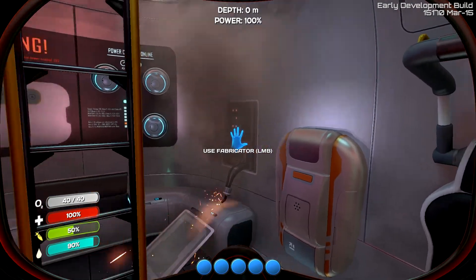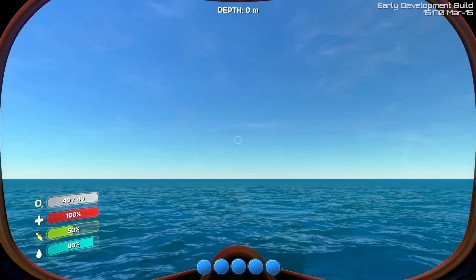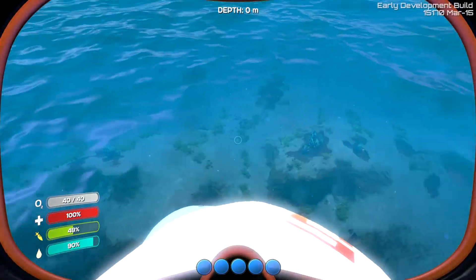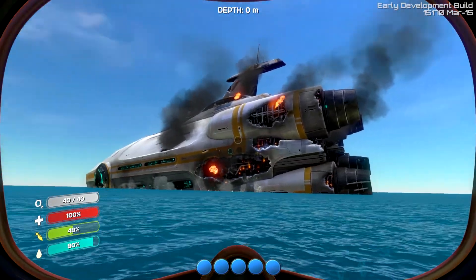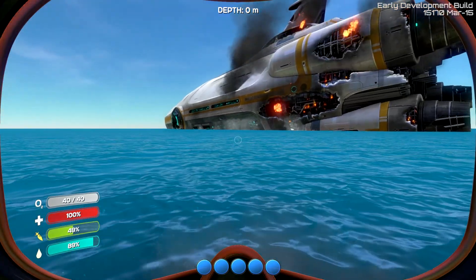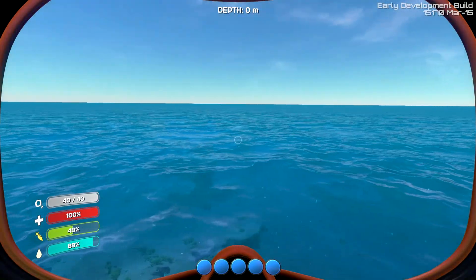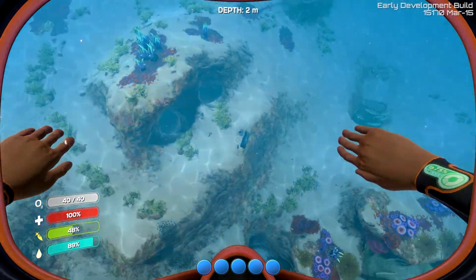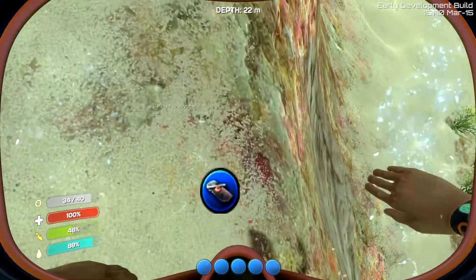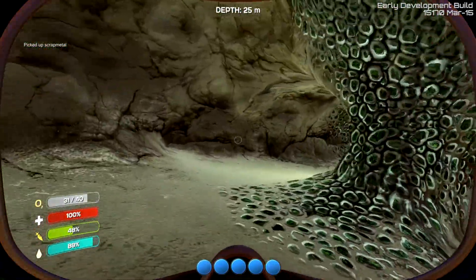I'm going to skip the story basically, because you know I want to show you the game first of all. It's really really beautiful as you can see — you're basically on an escape pod and your big ship exploded, or crashed at least. If you try to swim close to it you basically get some radiation and you ultimately die, so I'm not going to do that. But yeah, this is the game: swim around in the sea, and it's really beautiful.